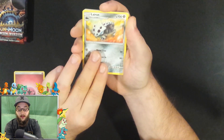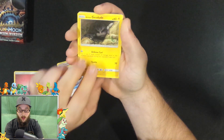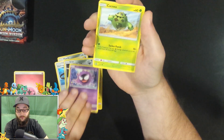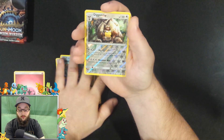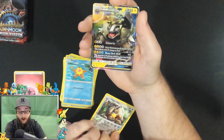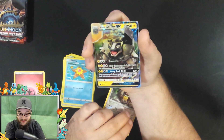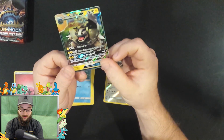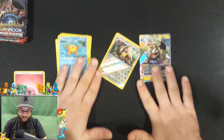So we got a fairy energy, a Lairon, a Mawile, a Dashing Pouch, Alolan Geodude, Aron, a Gastly, a Cacnea, a Staryu, a reverse holo Diggersby, and the rare is... Alolan Golem GX! Sweet. I think we have them already — the mustache man — but hey, awesome, we got another GX! That's awesome, we got some good pulls.